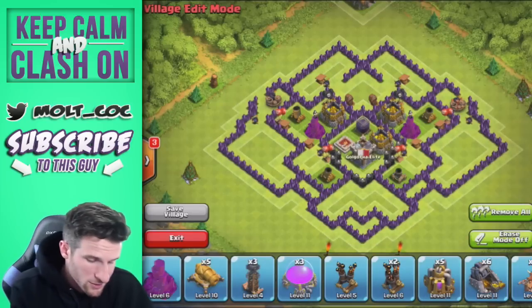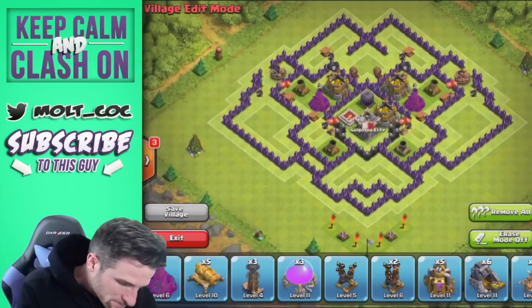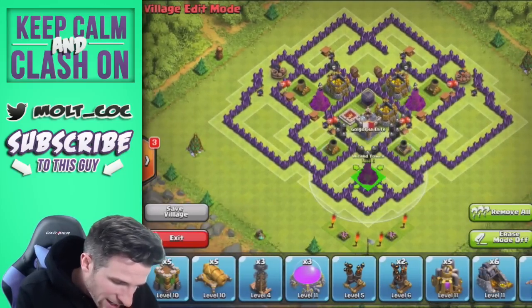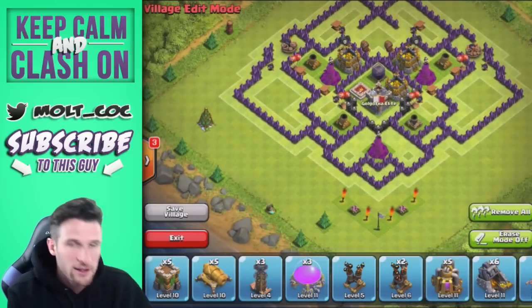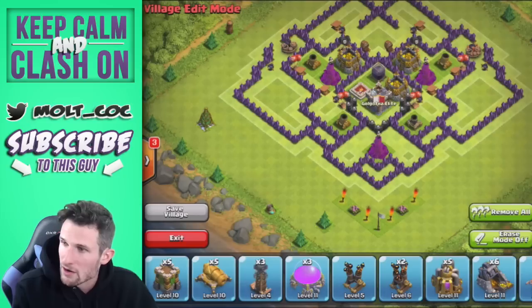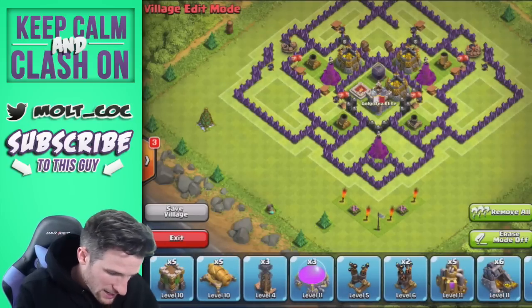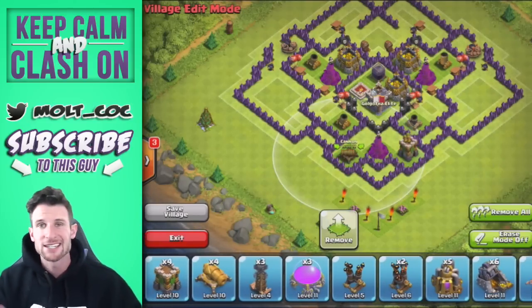We're going to bring another giant bomb right here — anybody wants to come in, go ahead, but you're going to get blown up on your way in. We've got one more wizard tower to bring in and we'll put that right here. As you can see, it's going to be protected by archers from this wall right here, and that's the whole reasoning behind having it there.